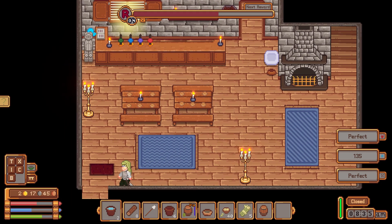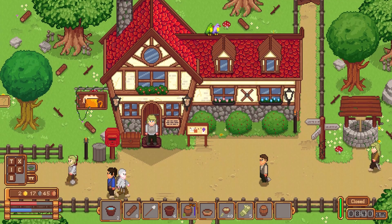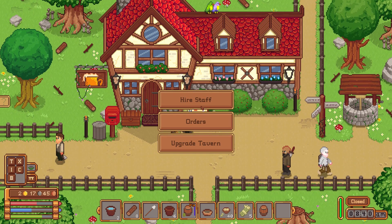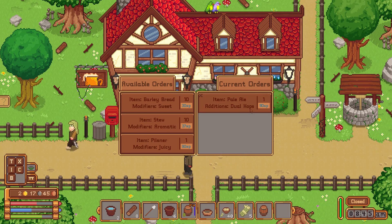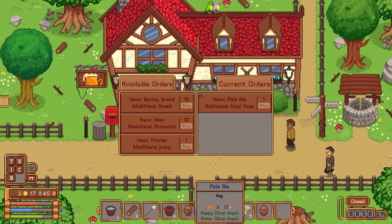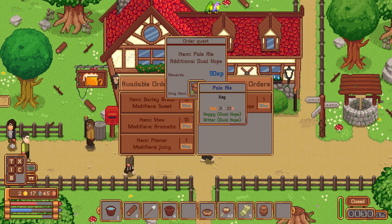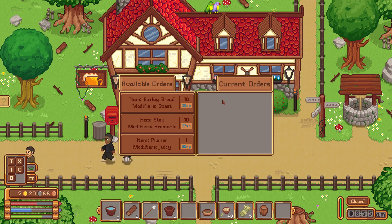I'll come out here and show you my quests, where I get the experience. So right here on the board, it now lets me accept orders. Right now I'm currently working on the Pale Ale with dual hops, which I actually have completed right here. So I'll complete that now and I'll get me another 90 experience points. And now I can make all these to get even more experience.